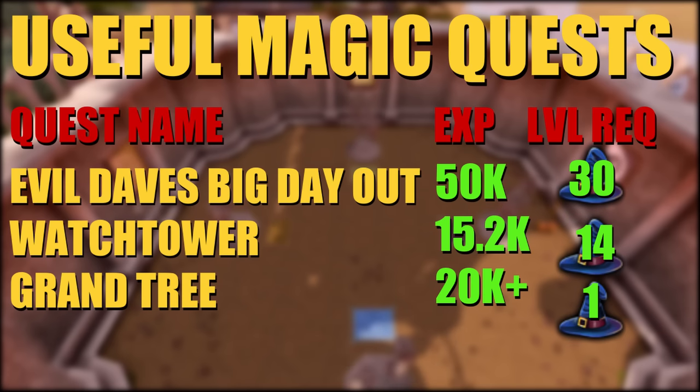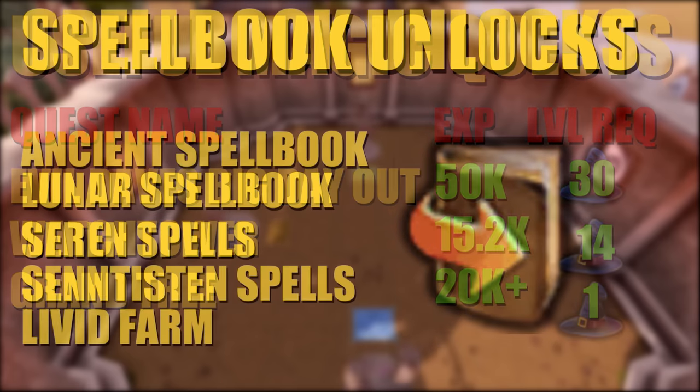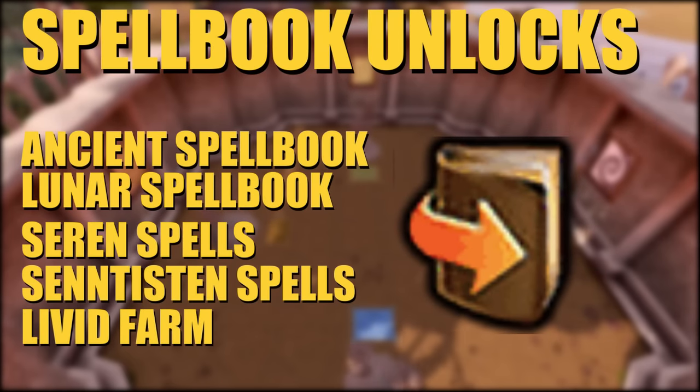As for notable unlocks, we'll talk about spellbooks more in depth later, but quest unlocks that are useful include the Ancient Spellbook, which can be unlocked from the Desert Treasure quest. The Lunar Spellbook is unlocked from completing Lunar Diplomacy, with more spells available after completing Dream Mentor. There are also Seren spells unlocked after completing The Light Within, added to the Ancient Spellbook, plus four new Ancient Spells after the City of Senntisten quest. The Livid Farm minigame can also unlock some worthwhile spells.